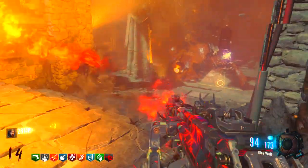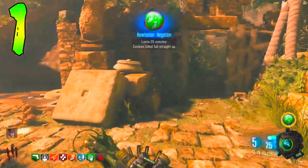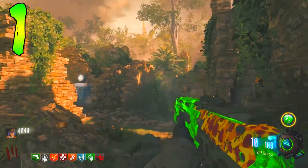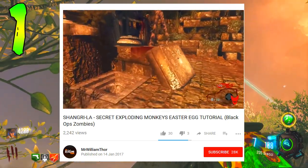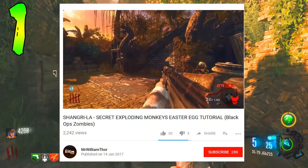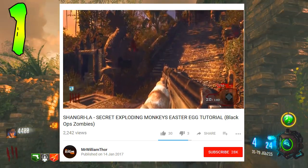Let's check out what is at number one. Coming in at number one is an easter egg that took longer to discover than any other easter egg in any zombies game ever. This easter egg was only discovered last year, even though it was in Black Ops 1's version of Shangri-La — and that is the exploding monkey easter egg. This is almost impossible to do unless you input the correct coordinates on your controller. You've got to be in the exact right spot at the exact right time, move in a certain order and button combination. If done correctly, all the monkeys on the Shangri-La map will explode.